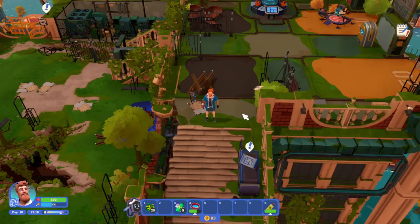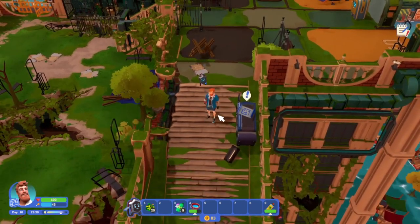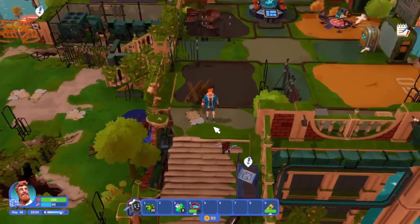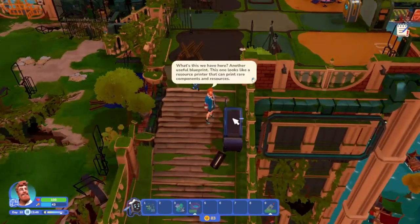Howdy y'all, welcome back to Fort Destiny, Episode 5 of I Am Future cozy apocalyptic survival. Right after I ended the last episode there was a pod here that we could now deconstruct, so I deconstructed it but I didn't go down yet because I didn't want to pick anything up without you.